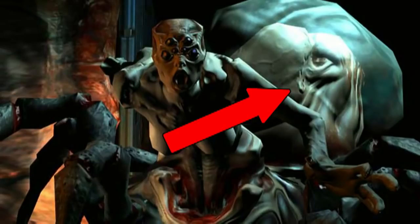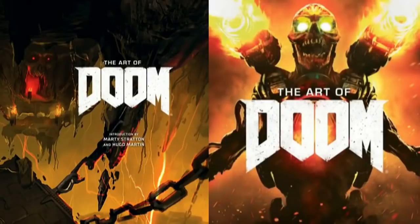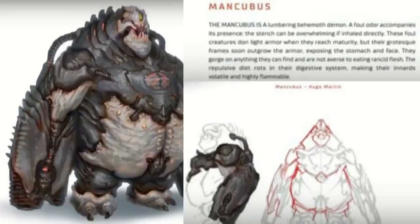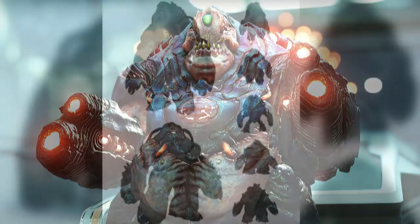Doom 3 also had a demon called the Vagary — it was a combination of a spider and a human woman. Her transparent body part shows what looks like a malformed Mancubus fetus, which leads to speculation that she could be the mother of the Mancubus. Now, in the book called The Art of Doom, which was about the design aspect of Doom 2016, it mentions that the Mancubus is a lumbering behemoth with a foul stench. When they reach maturity, they are given light armor. They will gorge on anything they can find, even rancid flesh. This repulsive diet rots in their digestive system, which makes their innards volatile and highly flammable. Because they eat almost anything, their weight gets out of control, and they would then outgrow their armor to where their stomach and face are exposed.